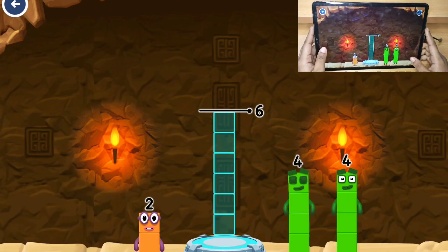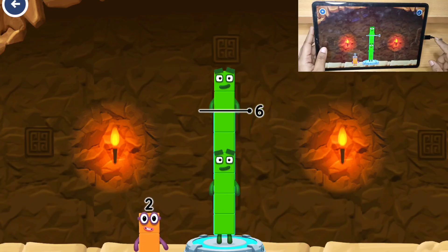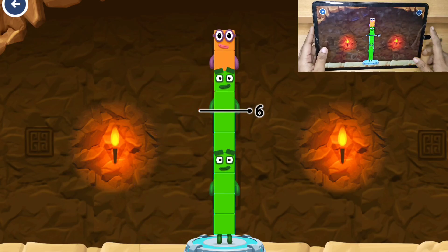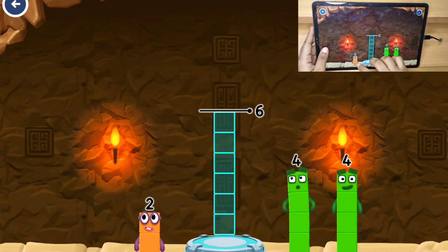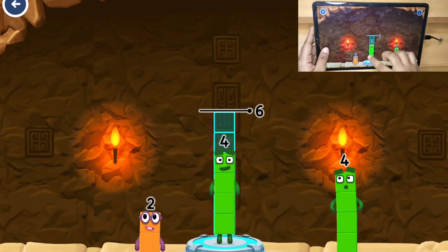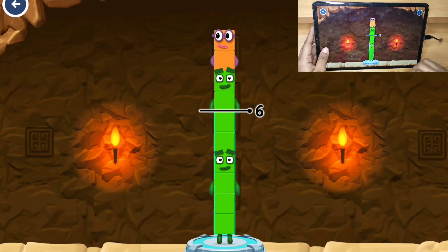Add number blocks to make six. Four — too much. Try a different one. Two — try a smaller number. Four, four — that's too much. Try a smaller number.